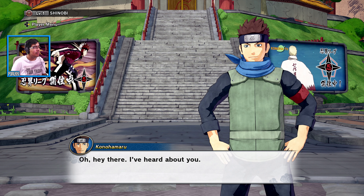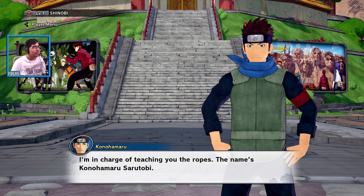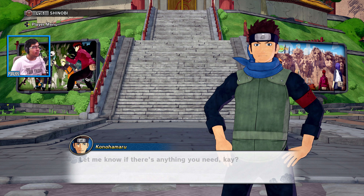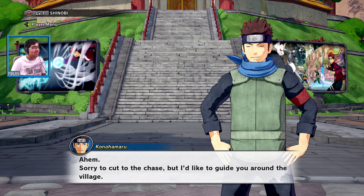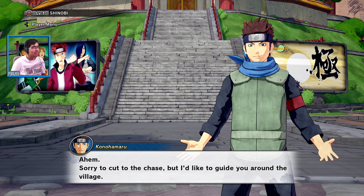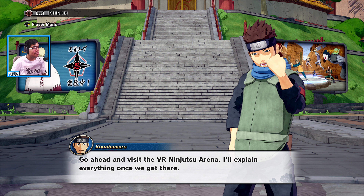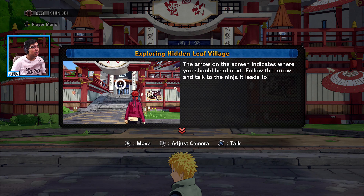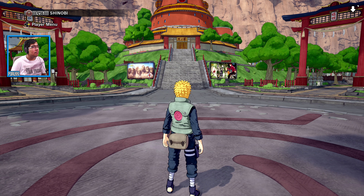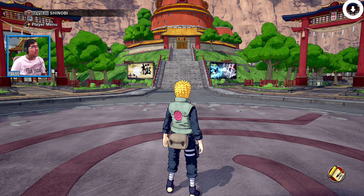Konohamaru Sarutobi appears and introduces himself, saying he's in charge of teaching you the ropes for the Ninja World League Tournament. He guides you to the VR Ninjutsu Arena first, explaining it's where you'll spend a lot of time if you want to participate in the tournament. The game confirms you're now online.